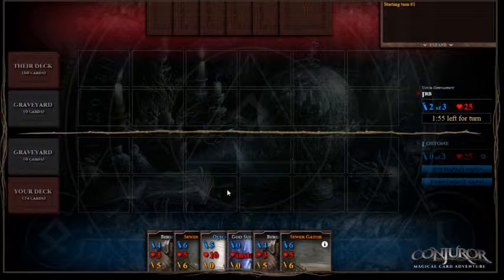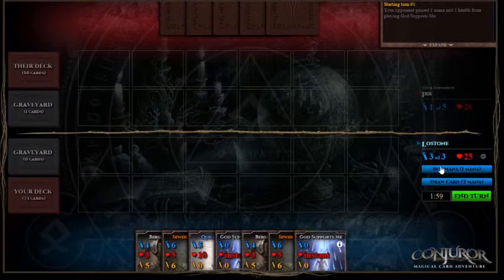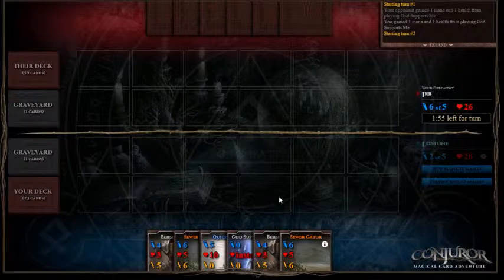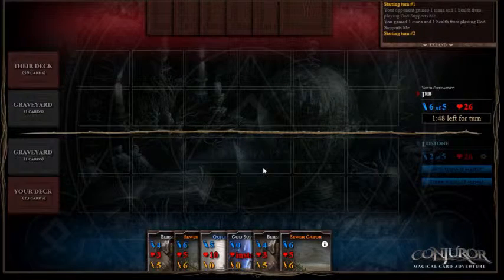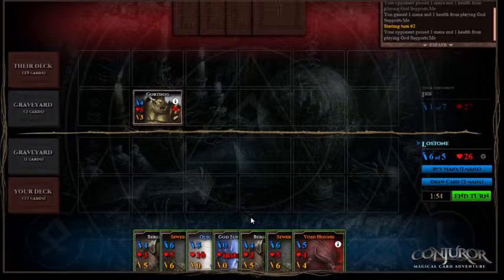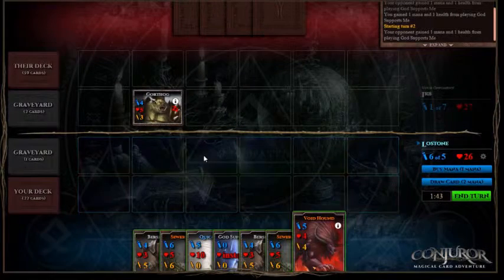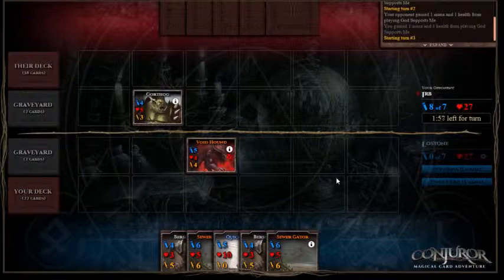Straight in. We're second turn and we will buy one mana and use a God Supports Me. Next turn we'll have 6 mana available but we'll play a Berserker depending on what they do and use one mana to buy, and our God Supports Me. The Gorthog will actually kill our Berserker if we play him. However, we've got this Voidhound, so we'll play the Voidhound just to the side of the Gorthog and they may choose to just ignore the Voidhound.